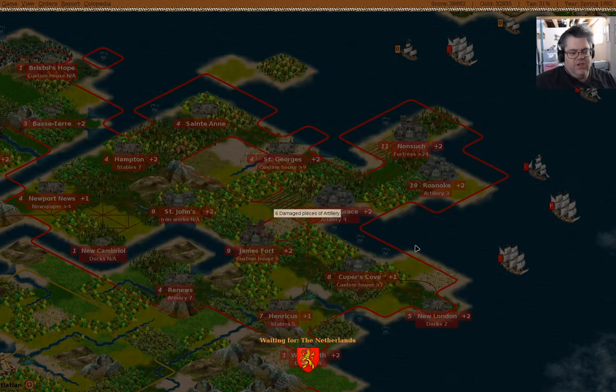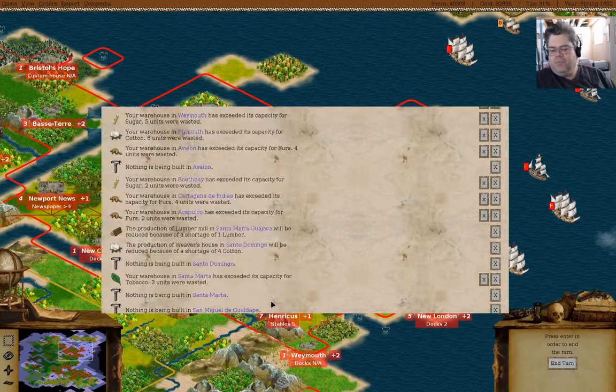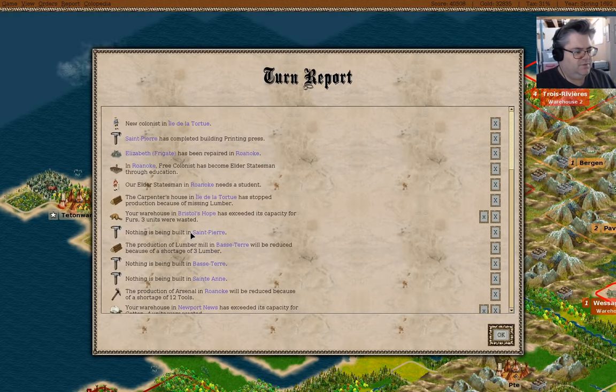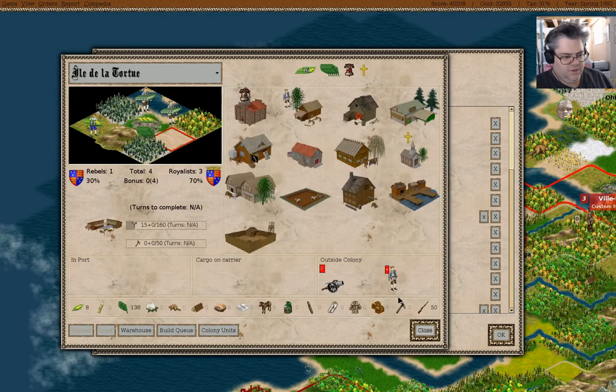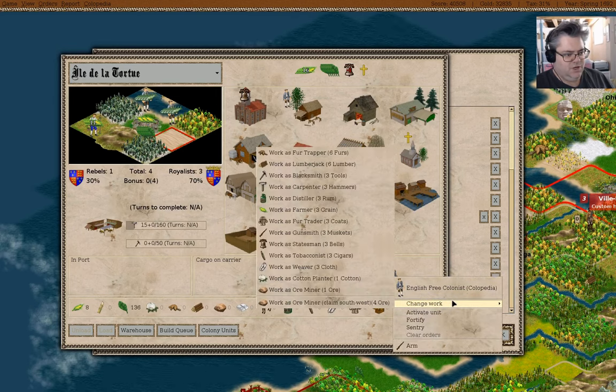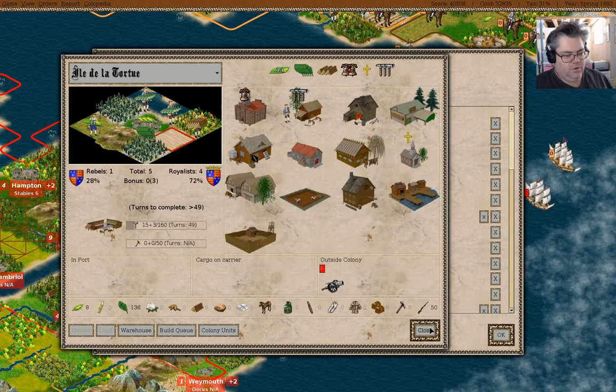I'm starting to feel reasonably comfortable with that. So I think I'm going to get the other boats heading to London, load them up, and set things up so that I can declare independence. We have a new colonist here — we're going to build a custom house. The colonist is going to be a lumberjack.